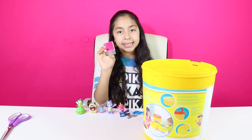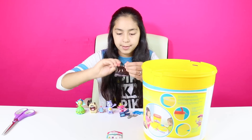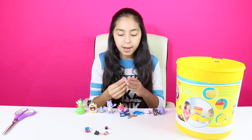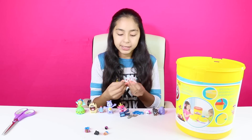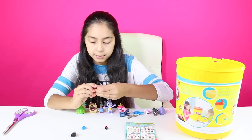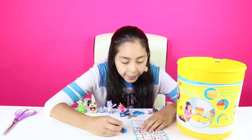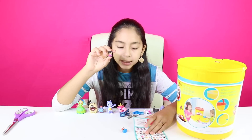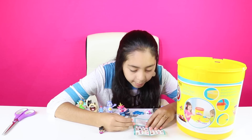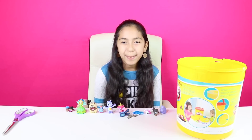We got my mini Mixie Qs — there are two figures. So let's put them together. So we got Equation Girl, Smart, everyday figure. And then we got Gamer Boy, Smart, everyday. On to our next blind bag.